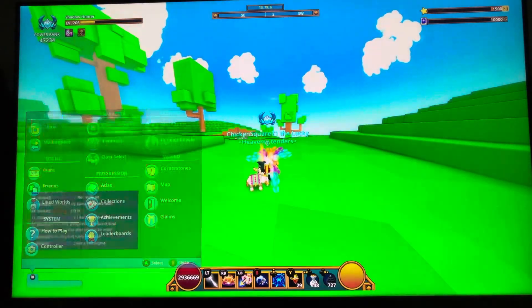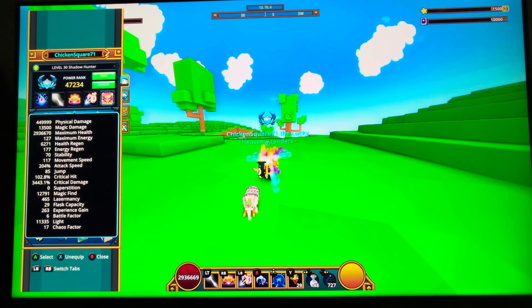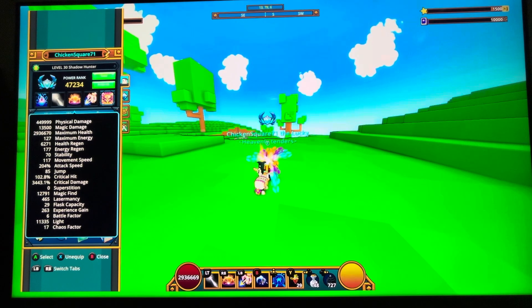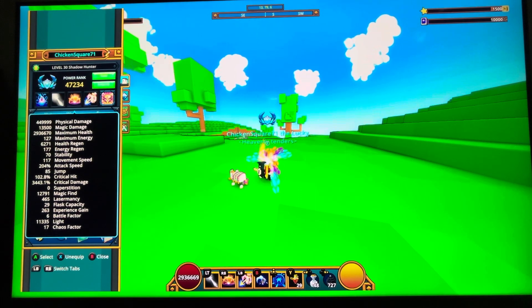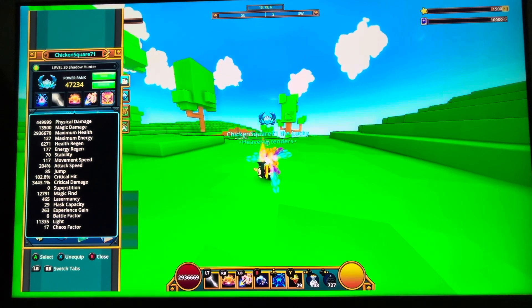Here are my stats: I have 449,109 physical damage, 102 crit hit, 3,433 crit damage, 12,791 magic find, and my light is 11,335.